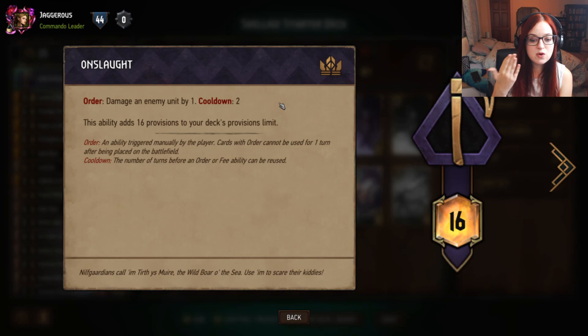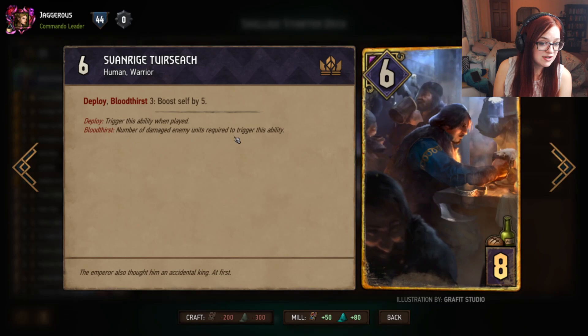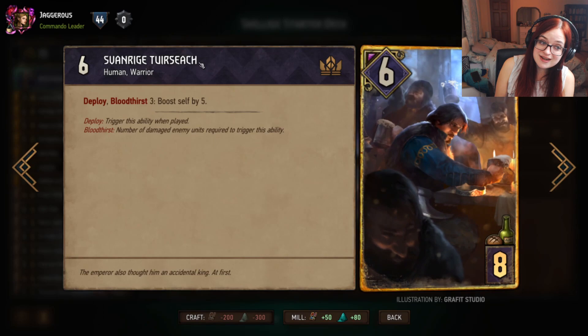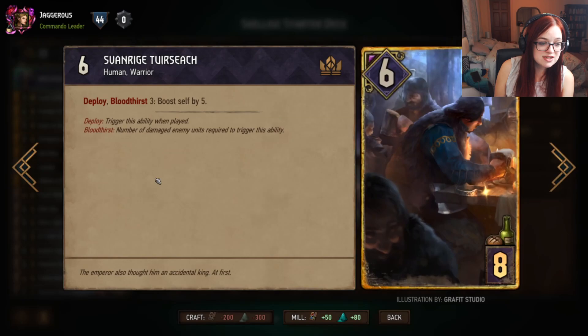This is quite useful when you're running cards which have the Bloodthirst tag. Bloodthirst is based on the number of damaged enemy units required to trigger the ability. So if there are three damaged enemy opponents when you play Svanriga Twirsec, he will boost himself by five — going from a six to an eleven. When you're running a leader ability that lets you deal damage every other turn, it's quite easy to have those damaged units.